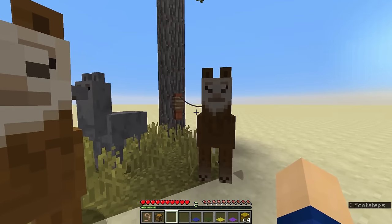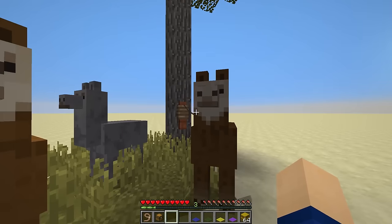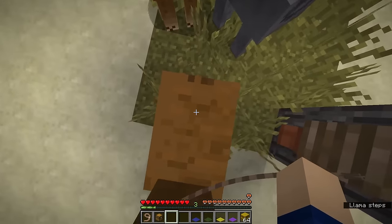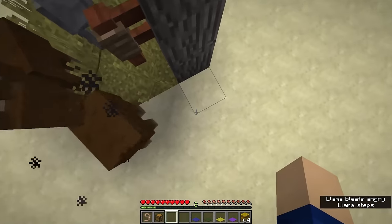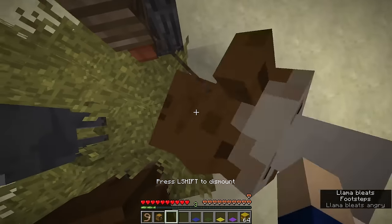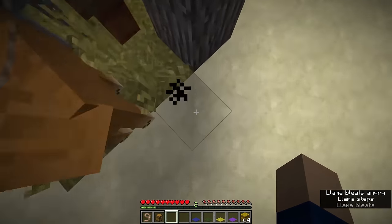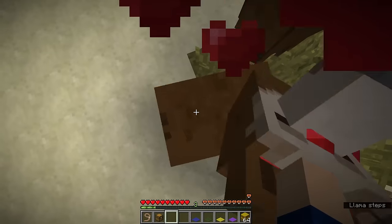They have four fur colors, which depend on the location where they spawn. Let's say you found the llama of your dreams and would like to tame it. It's pretty similar to taming horses — you just right-click, sit on top of its back, and at some point it will kick you off with black smoke particles. Just don't give up; keep sitting on its back, and eventually hearts will pop up, meaning the llama loves you and you're the new owner.